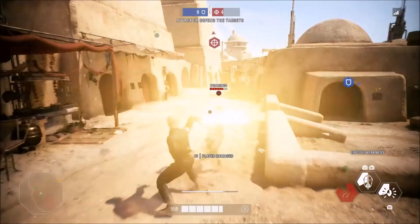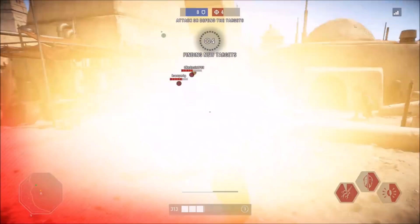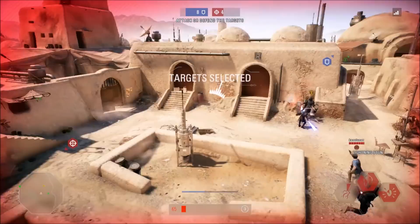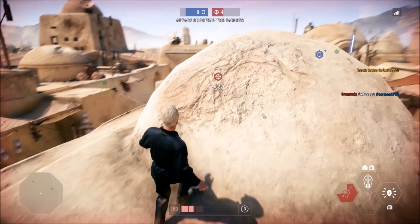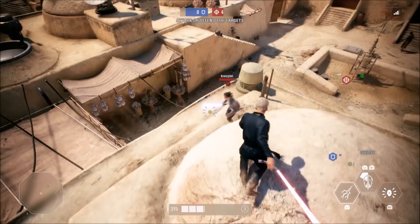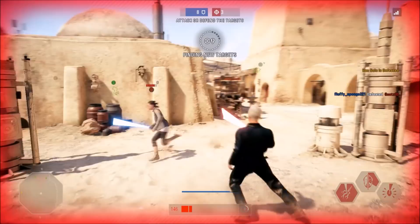Aim assist helps you lock on to targets by keeping them in your sight and to a certain extent following them with the camera, which is good for one-on-one encounters, but this can sometimes hurt you in modes like Heroes Versus Villains where there are multiple attackers. When you're getting attacked by multiple people, the aim assist can only focus on one at a time, so you may end up fighting the aim assist if you're trying to focus on the other attackers. Also, sometimes the aim assist will pull your camera in a weird direction you don't want it to go, simply because an enemy moved across your line of vision. With lightsabers, you want as much freedom to move and turn as possible, and turning off aim assist will give you just that much more, so I highly recommend it.